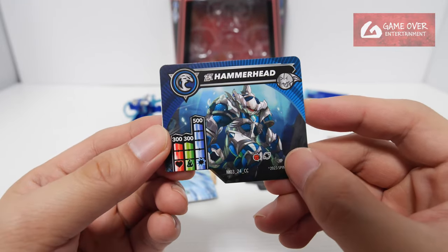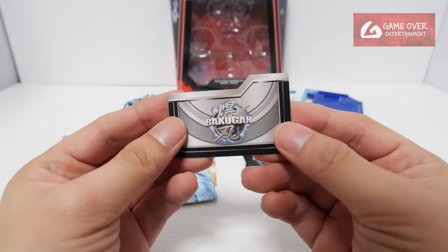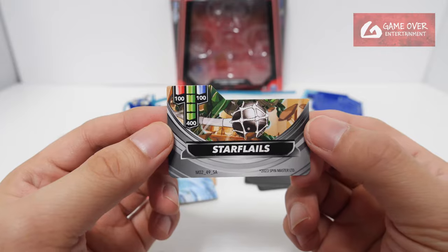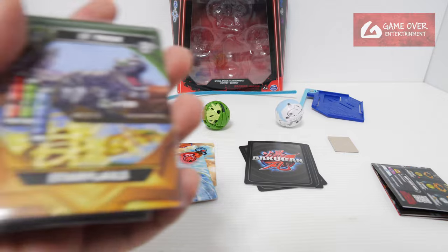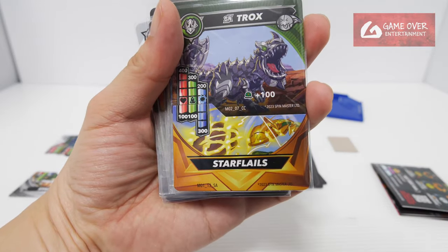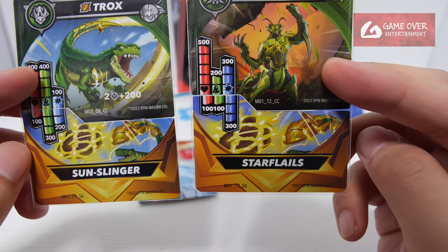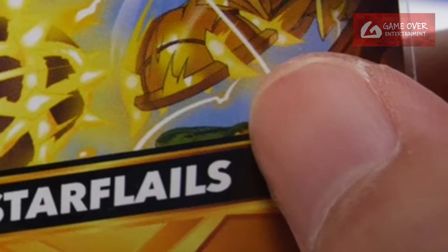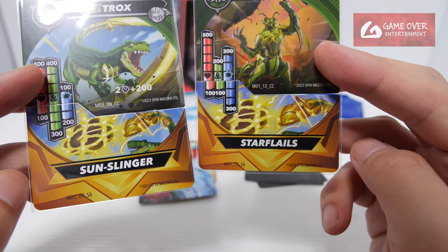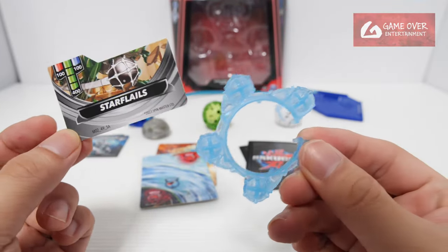On crash, you have the possibility of reroll. And our titanium special attack card — Star Flails. Wait, is this Star Flails? The picture doesn't look like Star Flails. I guess Star Flails looks like this. It's a bit strange because Star Flails and Sun Slinger actually share almost the same picture — it looks like a zoomed-in version. You can actually see Trox here, top of Trox. I think it's the wrong name; this definitely looks like Sun Slinger. Yeah, Star Flails looks like this.